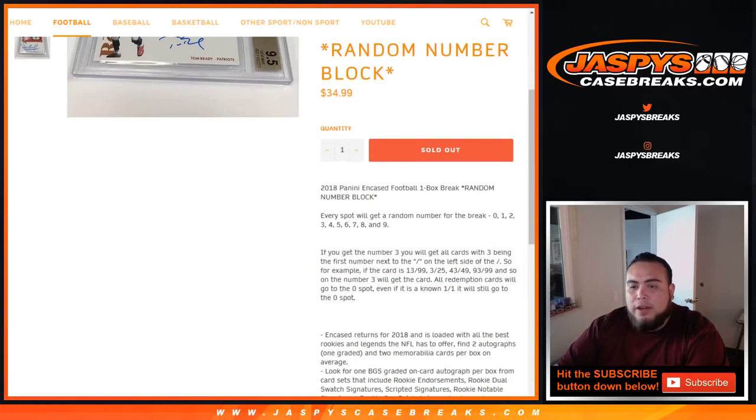Just like any other random number block break, you're going to get a number from zero through nine. If you get number three, you'll get all cards with three being the first number next to the dash on the left side. So for example, you get card 13 of 99, that'll be your hit — 3 of 25, 43 of 49, and so on. Number three block will get that card. Redemption cards will go to spot zero, even if it's 01 of 01. Any unnumbered cards will be randomized to customers in the break.